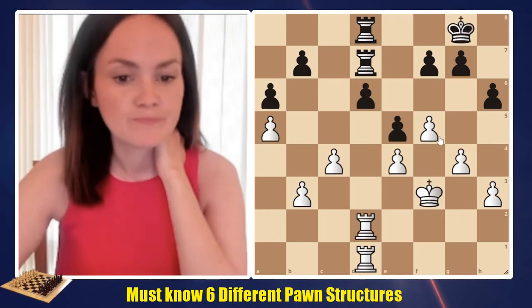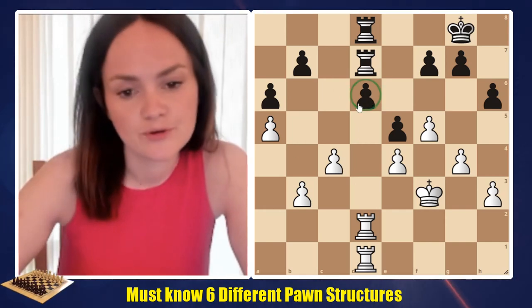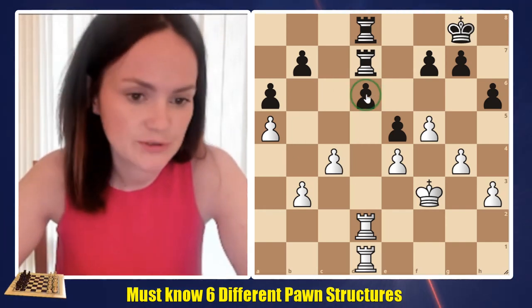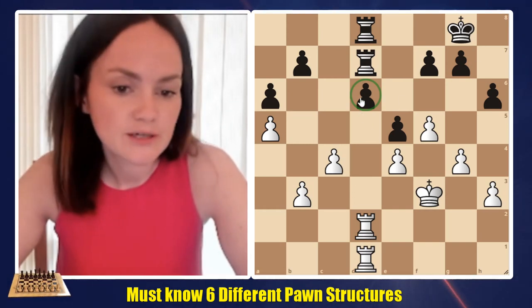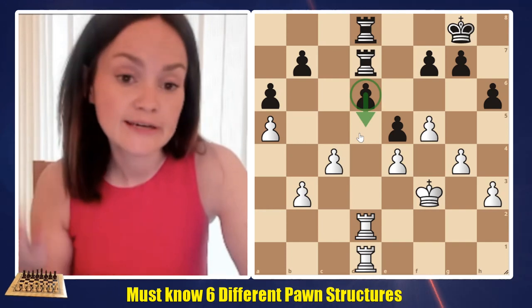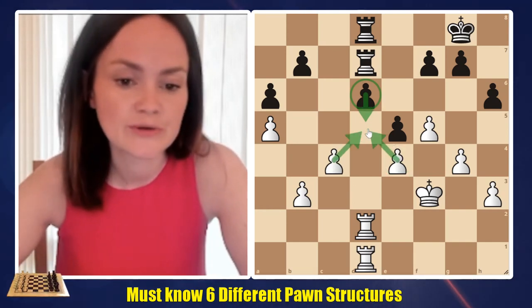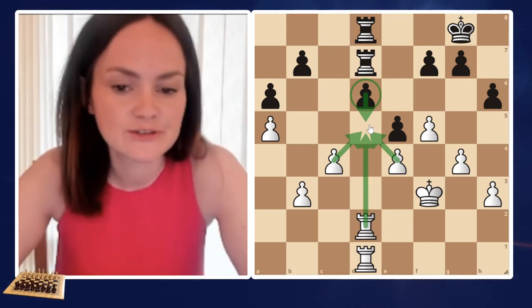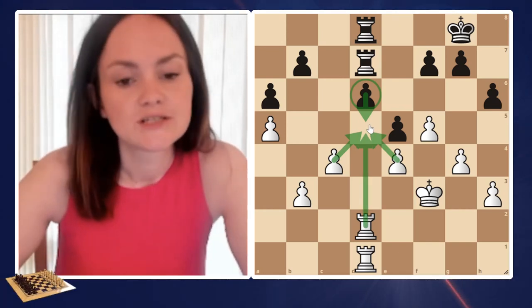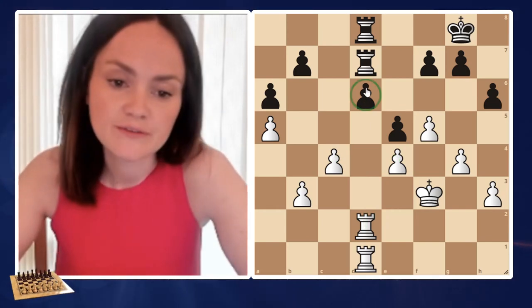The next one is the backward pawn. We can see that the pawn on d6 is a backward pawn compared to any other pawns. That pawn cannot be advanced forward — well, legally it can, but it will be captured either by the pawn on c4 or by the one on e4. We also have two rooks controlling d5 and similar squares.